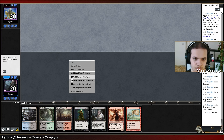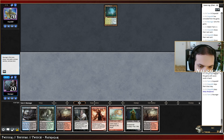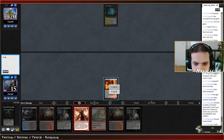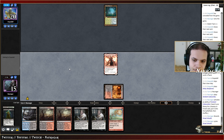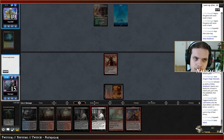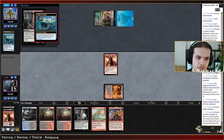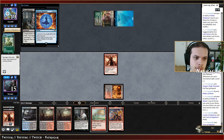We do have a Thoughtseize. We should keep this hand and go Thoughtseize, maybe DRC first then cycle another Thoughtseize. Their turn two is not scary so let's go DRC into double Thoughtseize and hopefully that's good enough. They kept a card on top — maybe it was basic Island or Skid spell. Waker of Waves — they cannot really hide anything they get with Waker of Waves. Looking for a Force of Negation, Endurance to the graveyard.